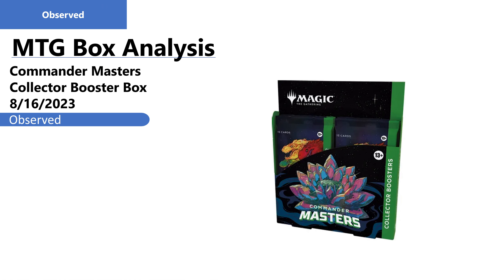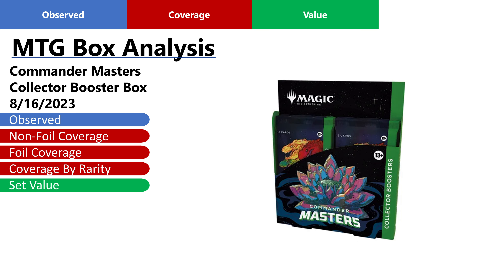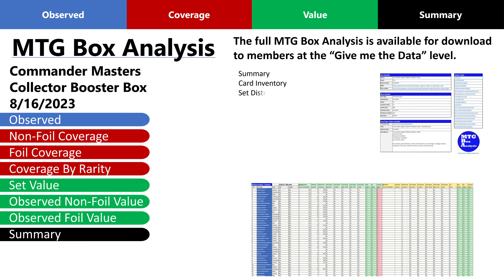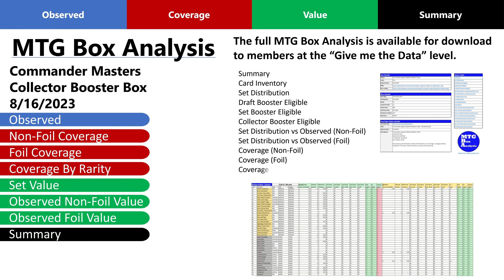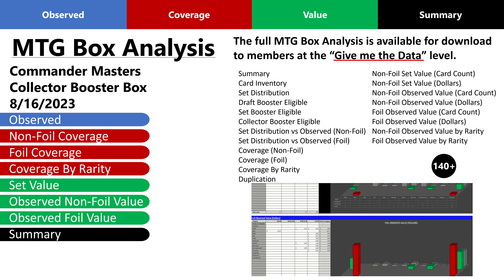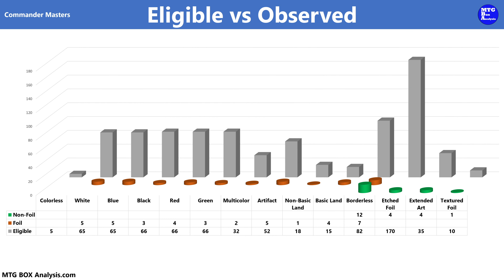We'll begin the analysis by looking at all of the cards that we pulled from the four Commander Masters Collector Booster Packs, and then we'll review how much of the set we covered both by non-foil and foil, along with a breakdown of coverage by rarity. Following this, we'll establish a baseline for value by looking at the value of the set before moving into a recap of the actual observed value. Finally, we'll conclude with a summary. Using this chart, we can see the non-foils we pulled in green, the foils we pulled in orange, and the set in gray as the baseline.